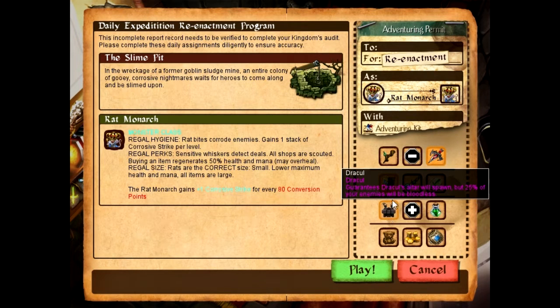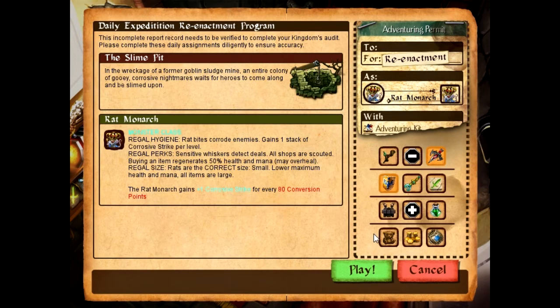Dracul would actually be pretty cool. The only problem I have with that is I don't get nearly as much from drinking the blood because of low max health. So I'm going with the Apothecary — we'll get more shops. I can use them to heal up through the Regal Perks perk thing. And we'll buy the Black Market just to get more gold for this.